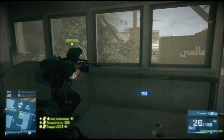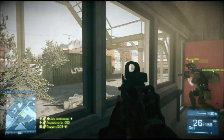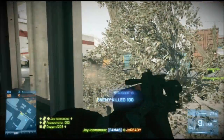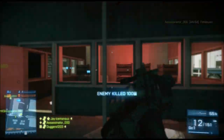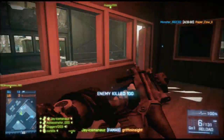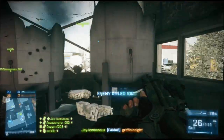Let me explain to you why this is probably one of my favourite guns in the game. You're probably thinking, why is this one of your favourite guns in the game? Well, the thing is, it has the 1,000 rounds per minute, which is absolutely crazy. In theory, it actually has the fastest time to kill out of all of the assault rifles.